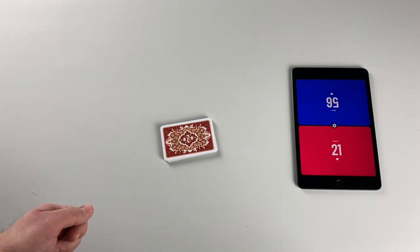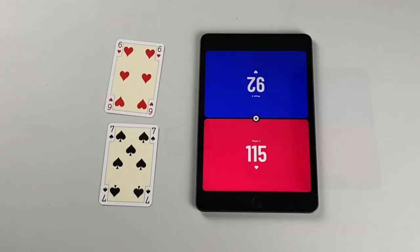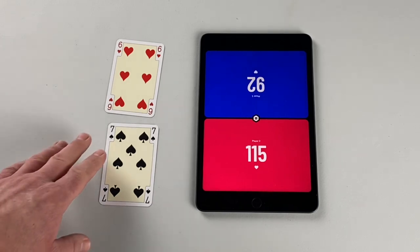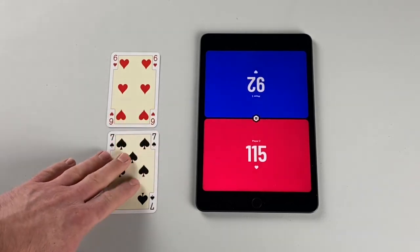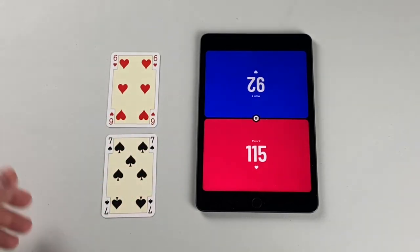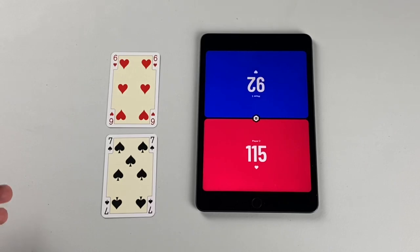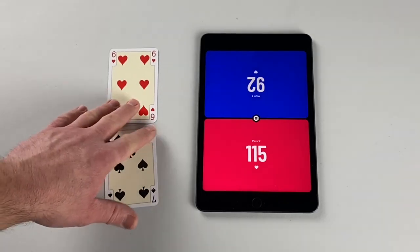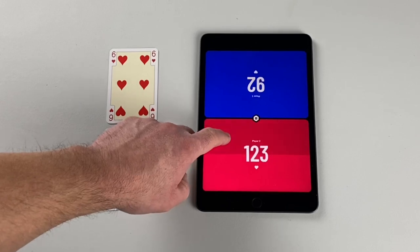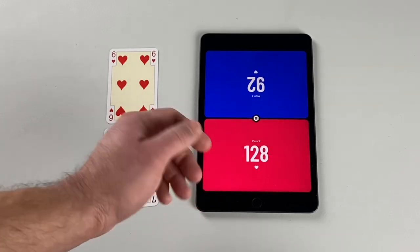Continue playing rounds until one player reaches 121 points or more. It's important to remember that the game ends immediately once somebody hits 121 points. So if a trick were being played — in the middle of the round, at the beginning of the round — this player would win the trick with 13 points, add that to their score, and immediately win the game. And that's how to play Cupid.